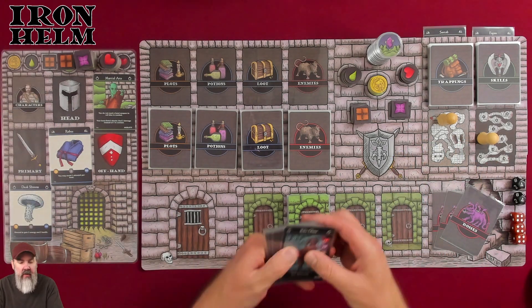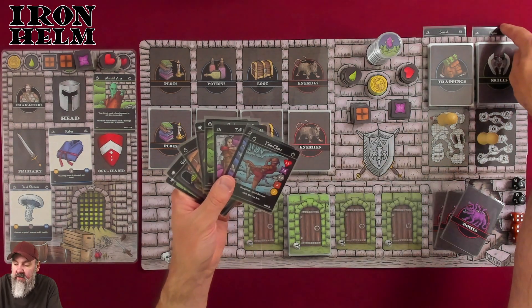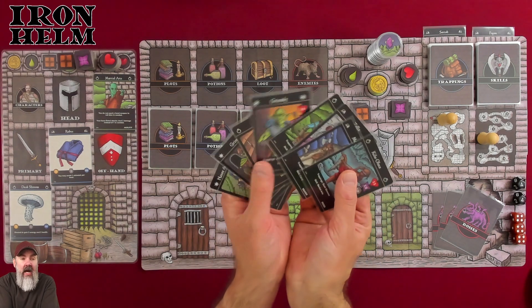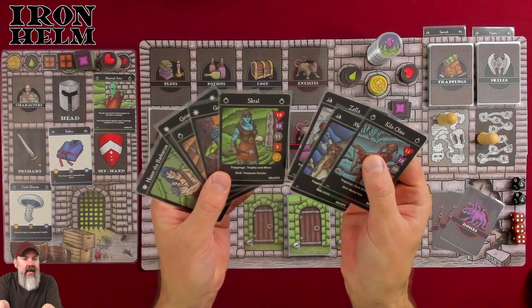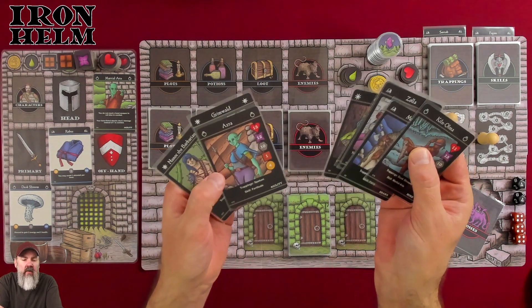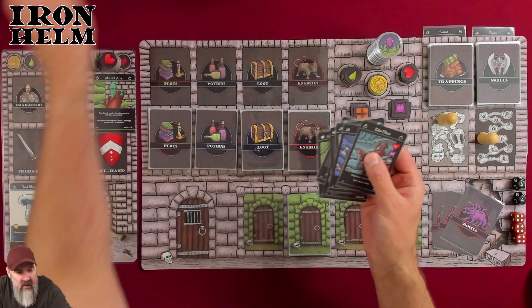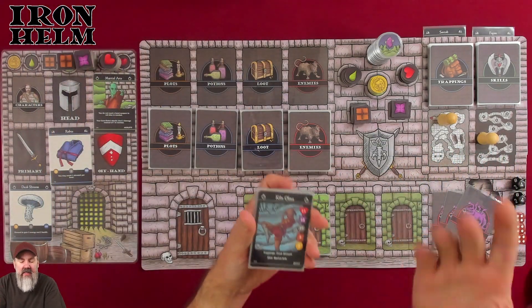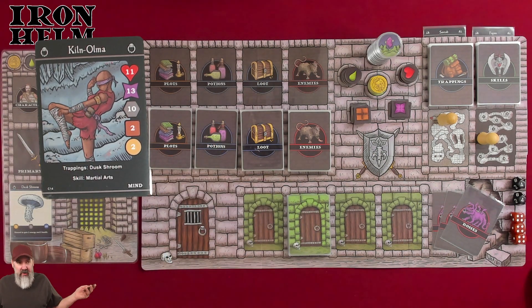I wanted to play characters that were not from the base game this time, and look how many we have now just adding those two expansions. There's Faeon, Sore Tab, and look at all these characters — there's even Grim Wall, the guy in the box. This time I chose randomly, and we wound up with a character I never in a million years would have picked.